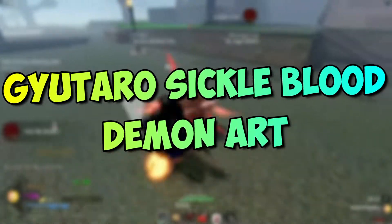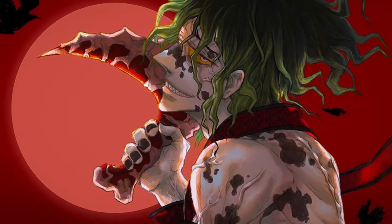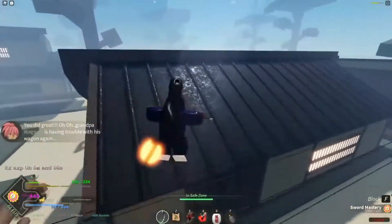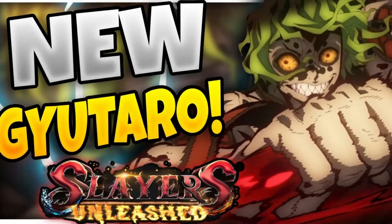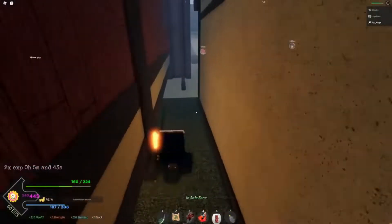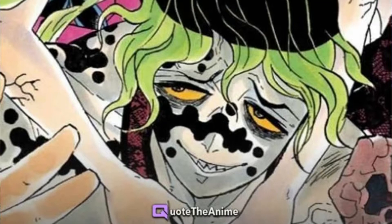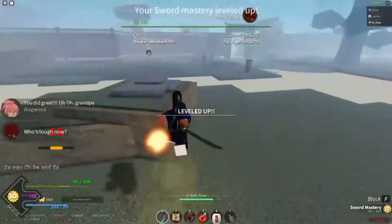Gyutaro Sickle Blood Demon Art: The Sickle BDA, along with a handful of other BDAs, does the most damage in Roblox Slayers Unleashed. Players can deal lethal damage when using Gyutaro Sickle as their BDA. This BDA has a powerful pack of single-target spells and long-range attacks. AoE impact is also available, but it is quite small. Players with Gyutaro Sickle skills can become deadly opponents in PvP — it has everything from dealing heavy damage to auto-tracking abilities. Farming is very good and wave clearance offers decent crowd control.